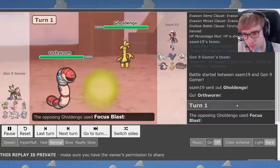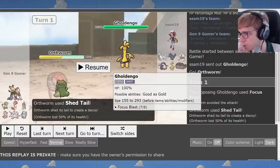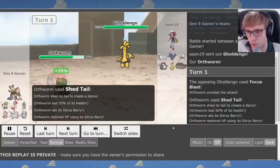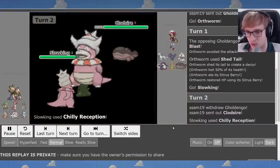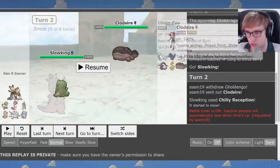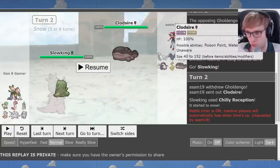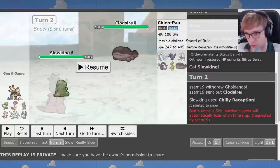I lead with Orthworm and dodge a Focus Blast — I didn't think the enemy would go for a Focus Blast out of the gate. I half considered Tera Ghost because that's what you run on Orthworm — it lets you block Rapid Spin or dodge Fighting attacks — but didn't go for it here. We get away with it and get the free pivot to Slowking and I do the funny Chilly Reception. What's noteworthy is Clodsire is the only Unaware Pokemon that gets owned by Ice Spinner anyway, so Satitan actually looks pretty good in this matchup — we kind of threaten everything.